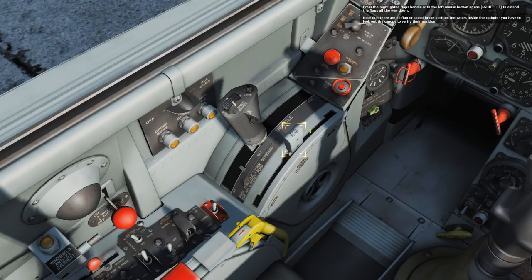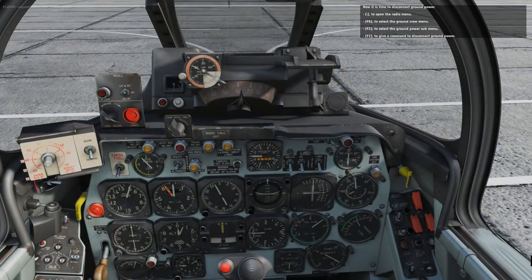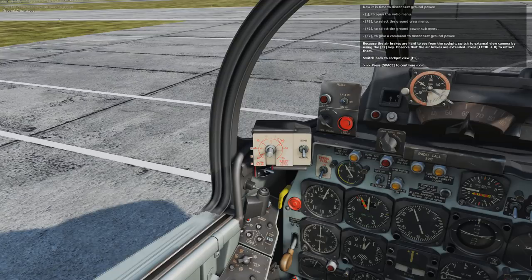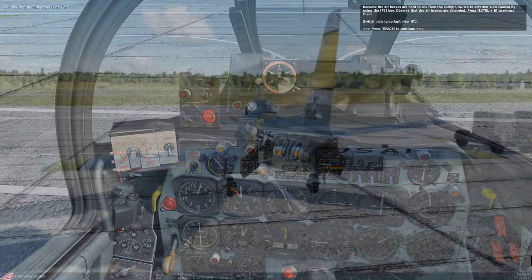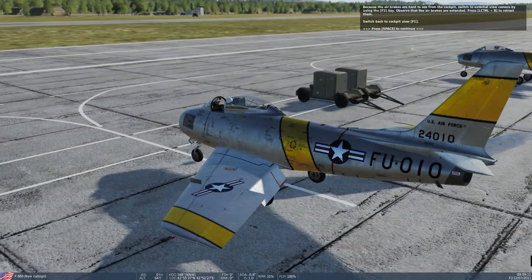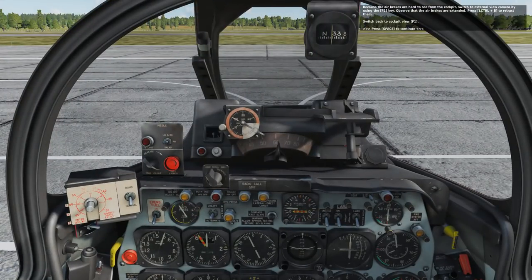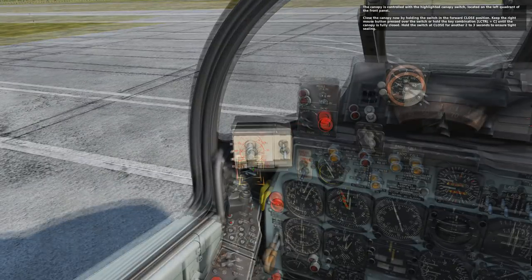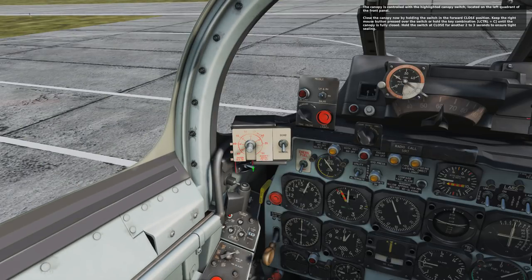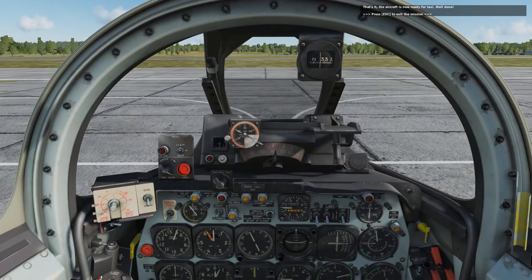Now just setting the flaps and verifying their position with the outside view, then disconnecting the power. Checking flaps — we can see they're lowered — and I'm bringing in the speed brakes. It's a very nice model from the outside; I imagine it's the best F-86 model you can get for a flight simulator. Closing the canopy — it can actually be closed halfway, so make sure you close it all the way. And now the tutorial is over.